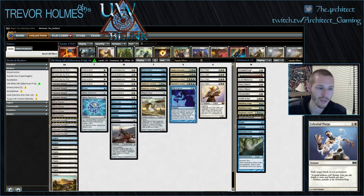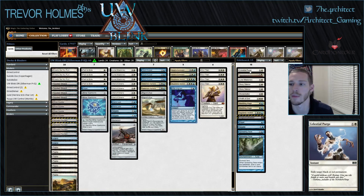Moving to the sideboard: Celestial Purge is good against Jund, Splinter Twin in response to the combo, and burn — it's a catch-all against black and red permanents. This deck doesn't really care about Blood Moon since we play a very high number of basics. Purge is a one-of that does enough in several matchups to be worth the slot.